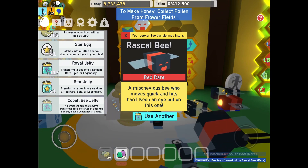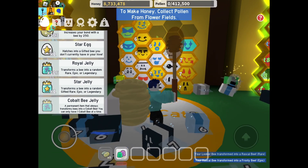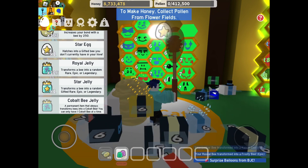We got a Rascal Bee. Frosty Bee — we don't have that one. Nice! Let's put the star egg in here.